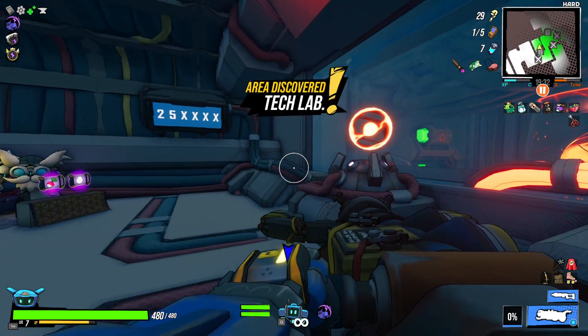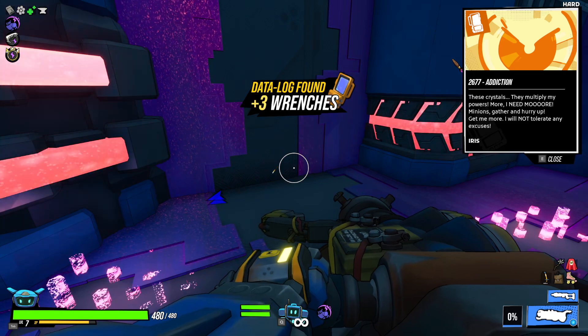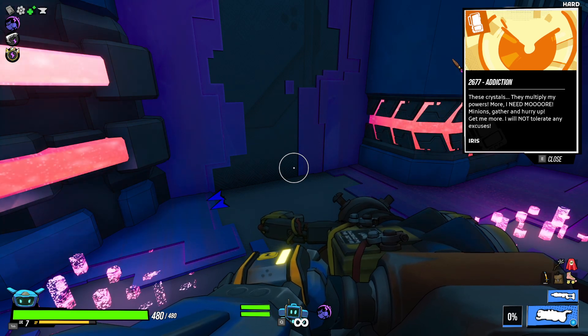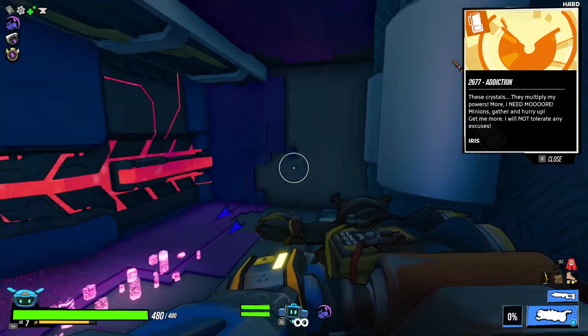It leads into another room. Oh, we got another log down here. These crystals, they multiply my powers. More, I need more. Minions, gather up. Gather and hurry up. Get me more. I will not tolerate any excuses. Says Iris.